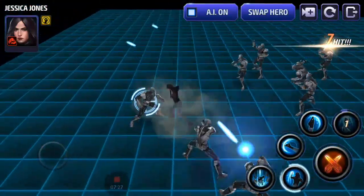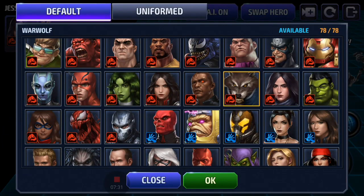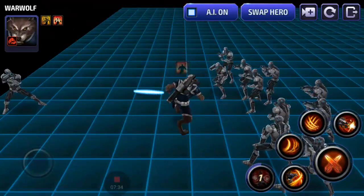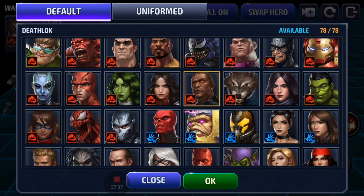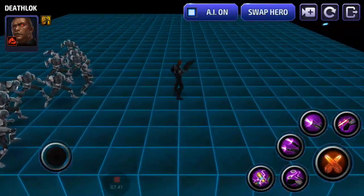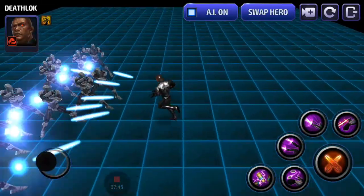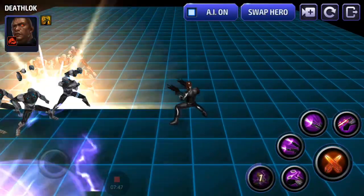Werewolf has a sneaky slight iframe when he casts that skill — very difficult to time but it does give him invulnerability for about a second; I think it's written in the skill description. Deathlok has a mini iframe — when he does this little spin back it's a slight iframe.